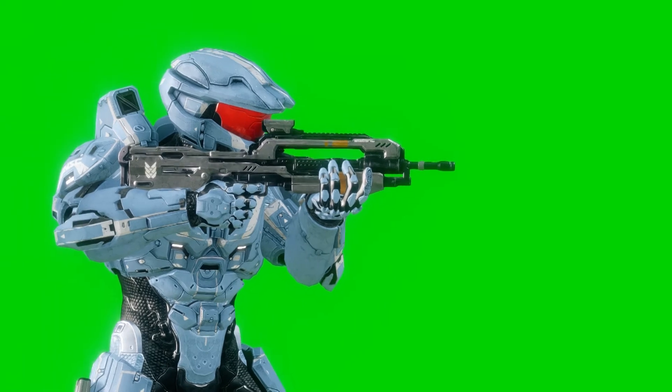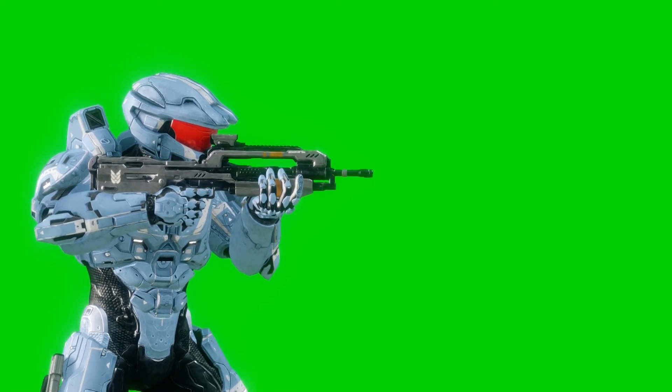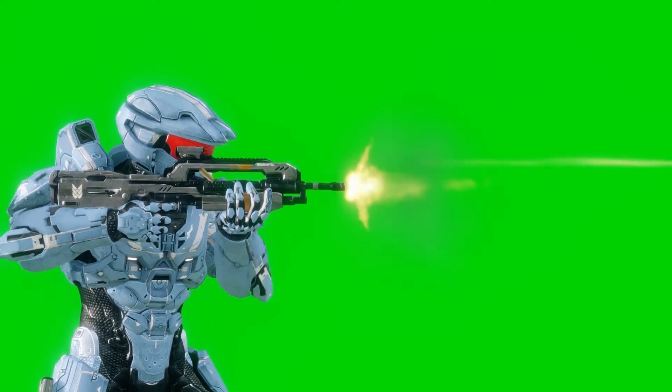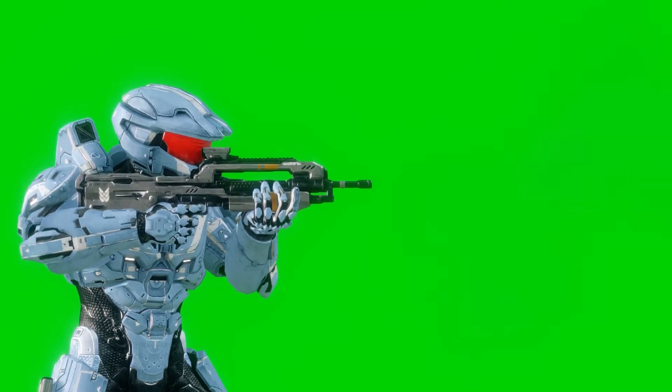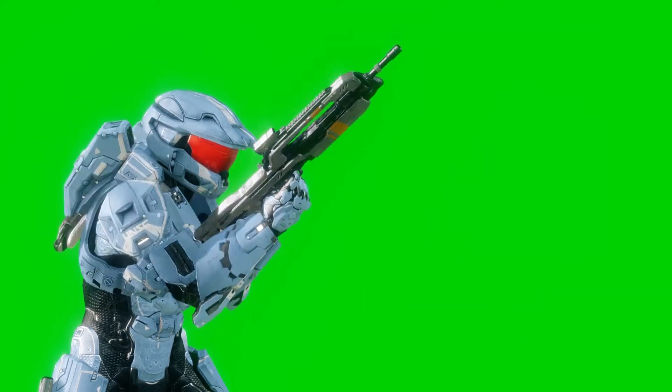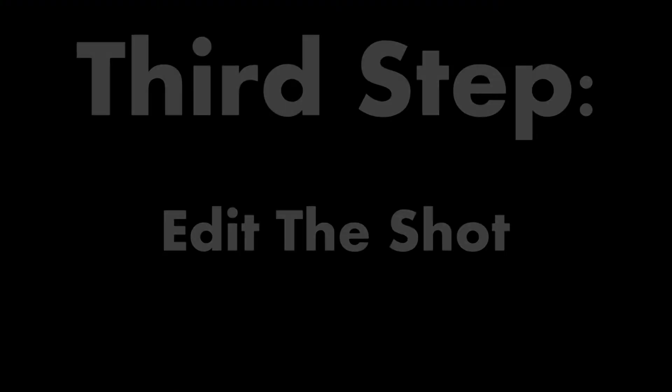A good thing about the green screen is you can film it in any direction. For this scene I'm gonna have it on his right side, and since there's only one person in the shot we're not going to use a wide angle — get nice and up close. That looks cool, that'll be good for many things. Just get the shot and there we go.